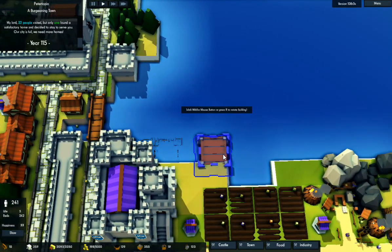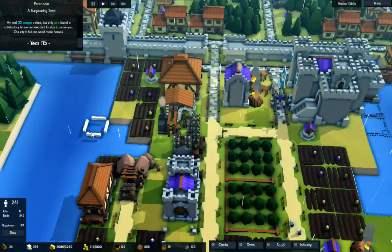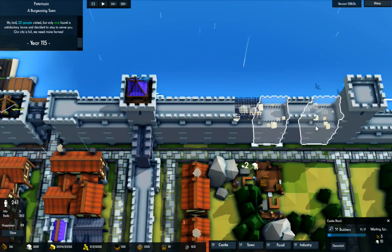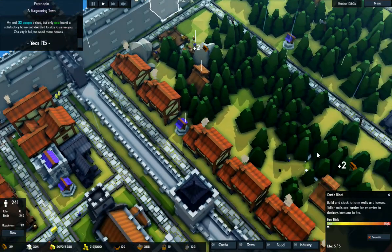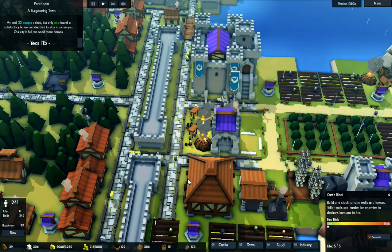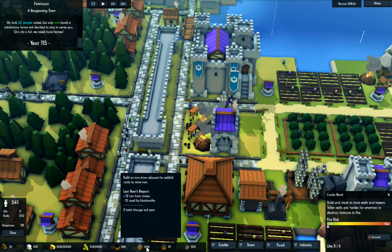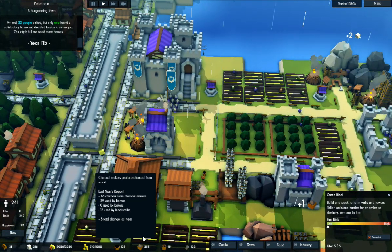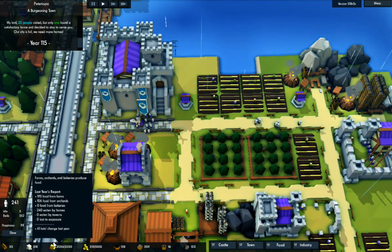I want to build the wall right here on this line. Looks pretty good. Tools are doing quite well. Not bad. Food — we're doing okay.